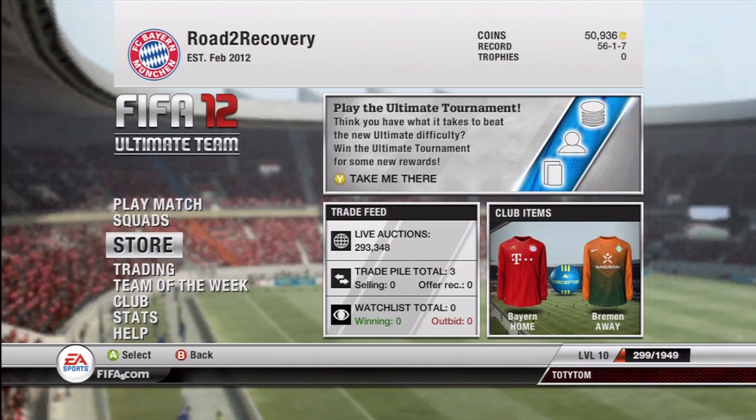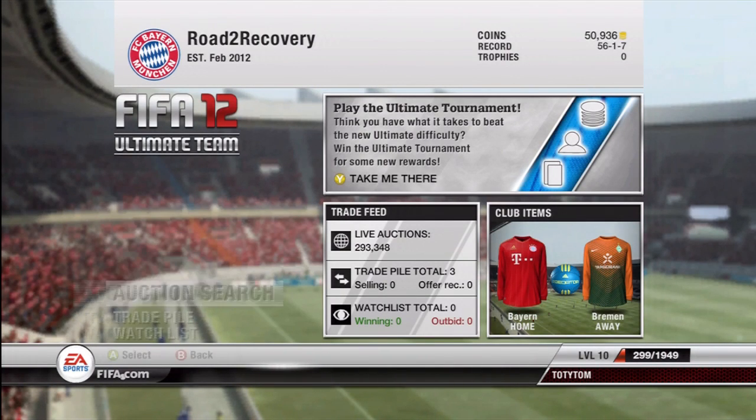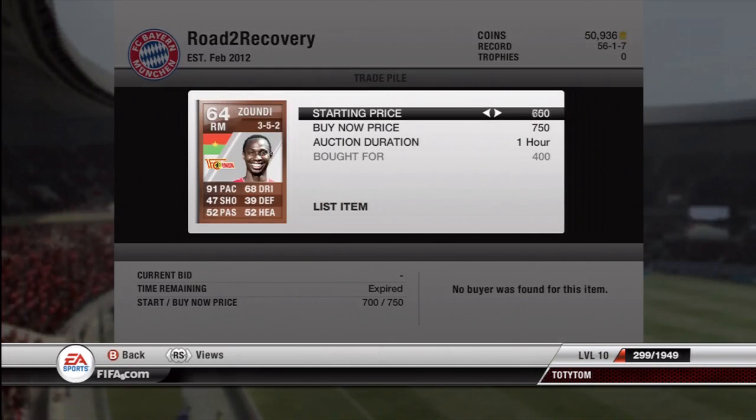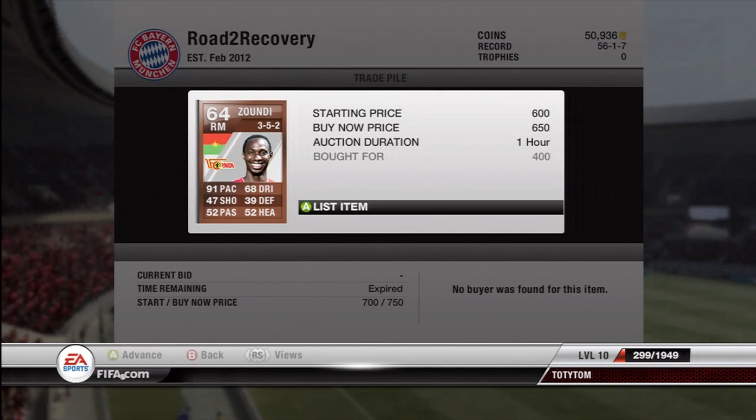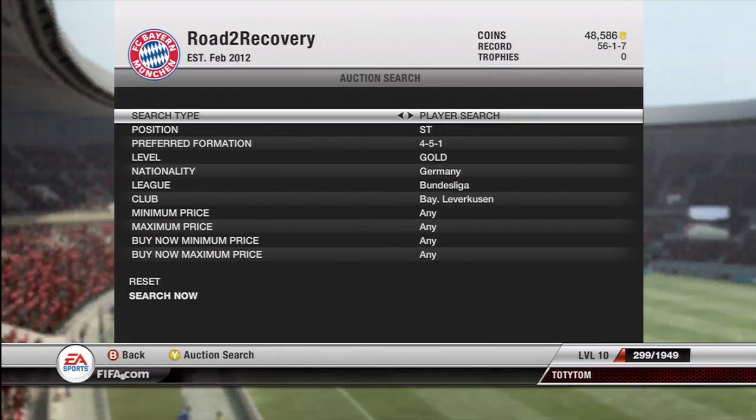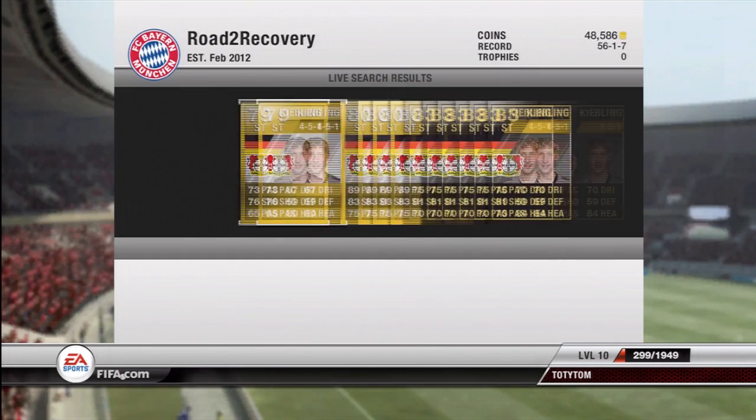It's CapGunTom back for another episode of Road to Recovery. As always, the first thing we're going to do when we log on to the account is go and check the trade pile. Depressingly we've sold nothing, which is kind of a bad thing to see, but I dropped the prices a little bit and shoved them back up in the market, hopefully to sell something.